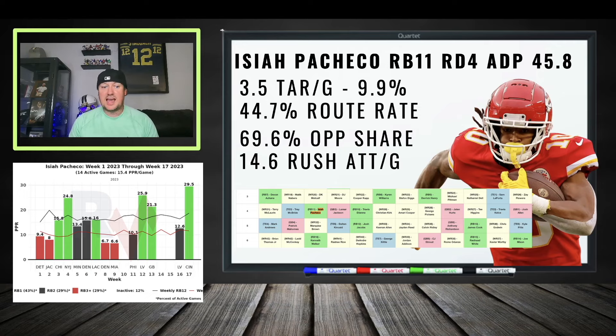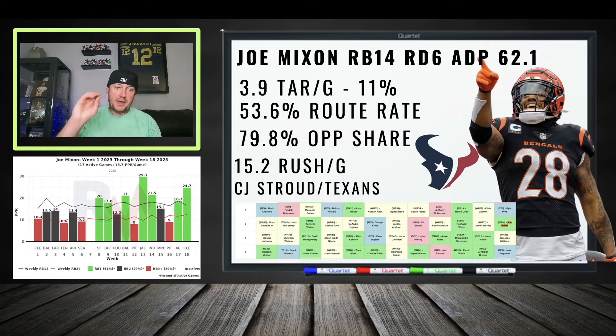Joe Mixon — I like him a lot with the Texans. I like that he's cheap; I can catch him a few rounds cheaper, stack up at wide receiver, get a stud running back in a stud offense who's going to get a stud workload. I look for him to get the same opportunity share with the Texans as he did with the Bengals — he'll be used in the passing game. Round six on Underdog, more like round five or four in your traditional league. I'll take that discount.